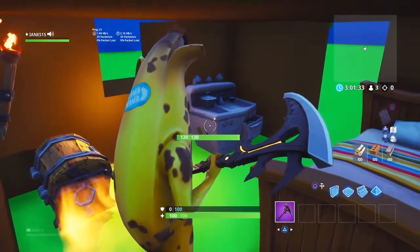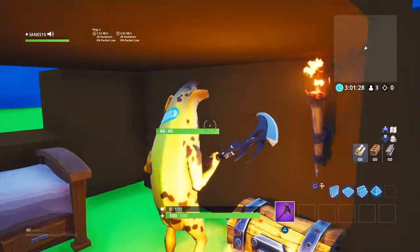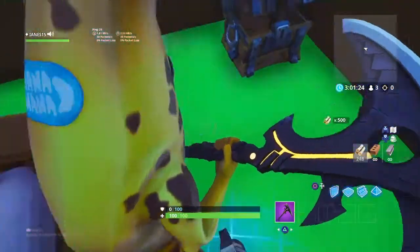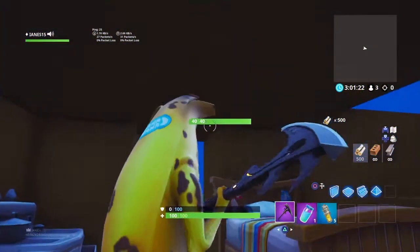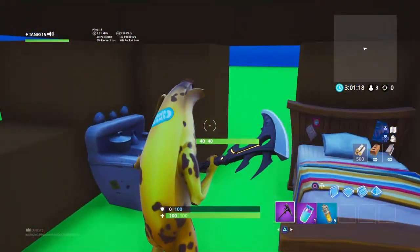Okay, so here we are. I've built the house — pretty nice house. Torch, bed, furnace, chest even. I've put a regeneration potion, some lingering poison potion, and some logs inside it. So anyway, let's do some more stuff.